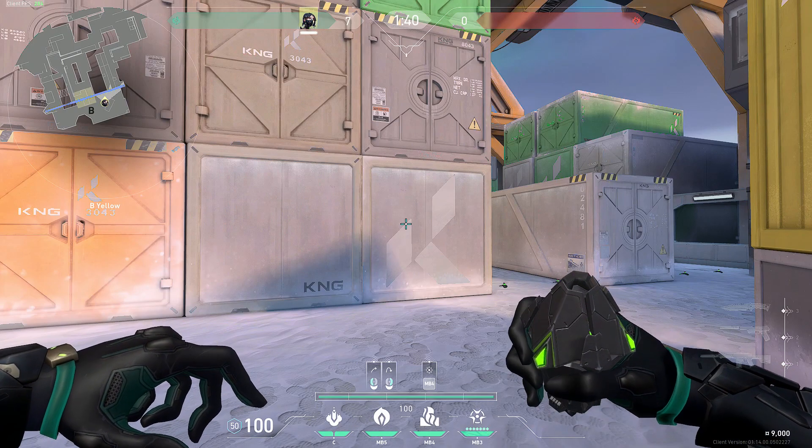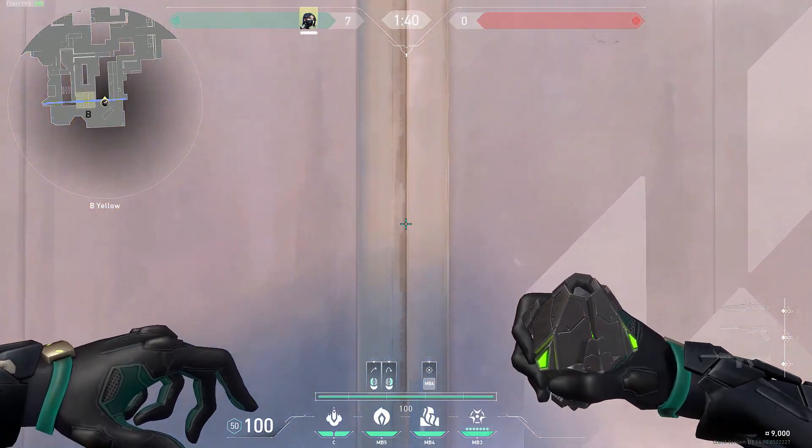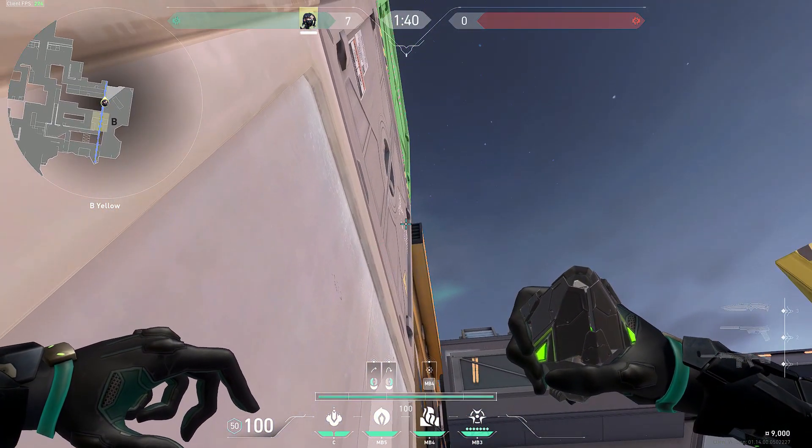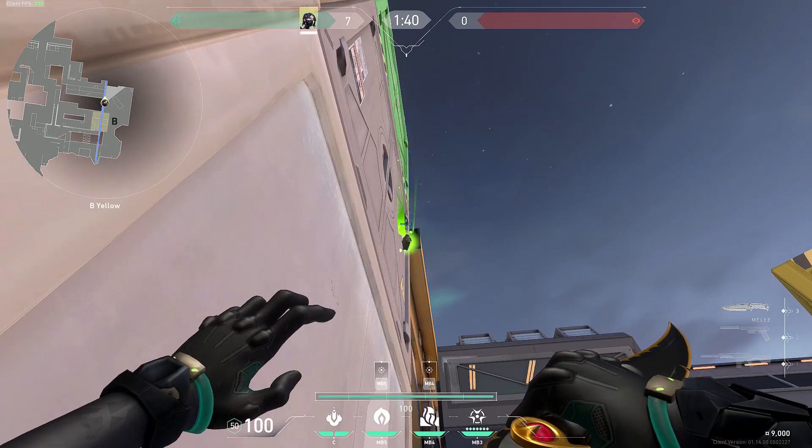Personally, I love using one-ways as Viper — I feel like they're really powerful. If you want to do a one-way for B main, all you have to do is come over to these two boxes right here and come directly in the middle of them. Point your crosshair at the bottom of the edge of this little dark ledge right here and then do a jumping right click.